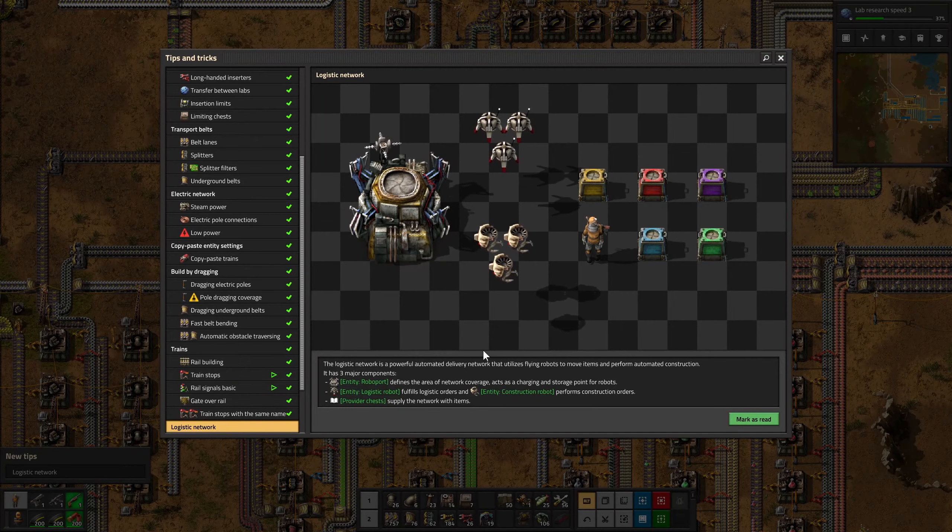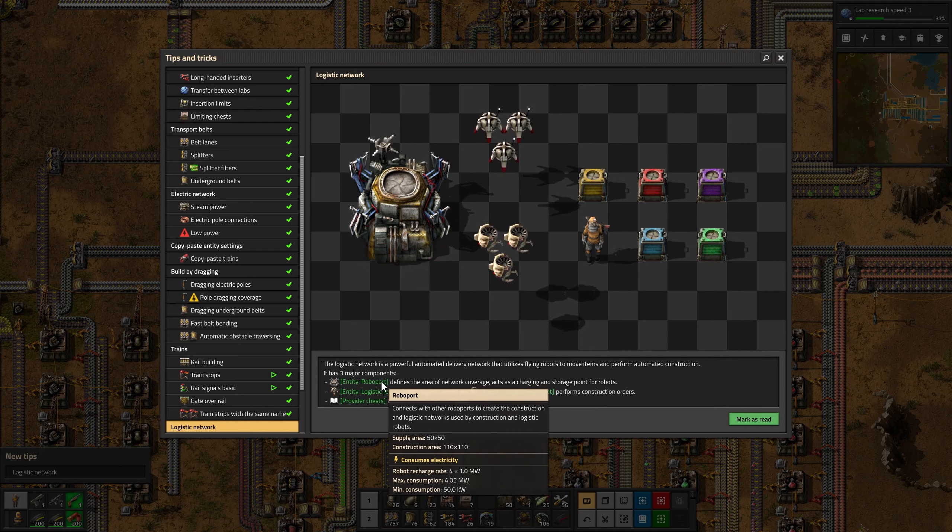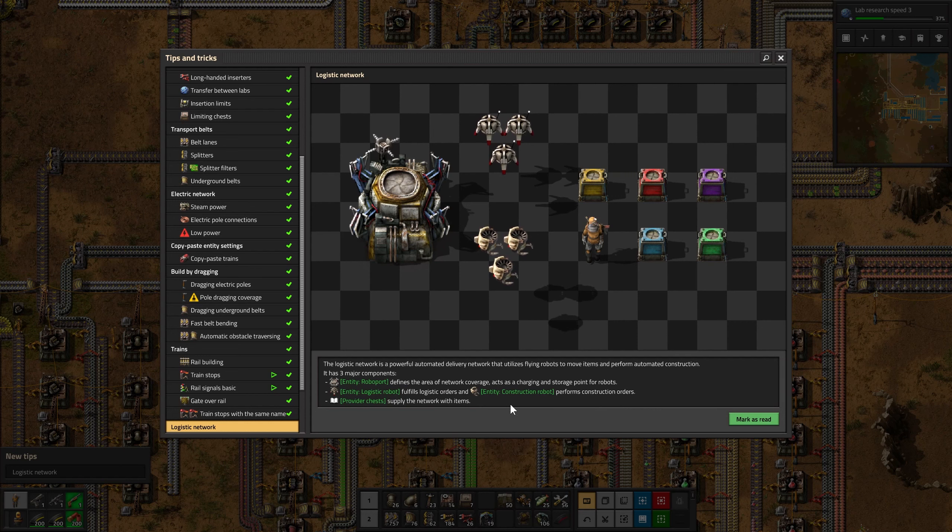What is this logistic network? The logistic network is a powerful automated delivery network that utilizes flying robots to move items and perform automated construction. That is what we've been waiting for. It has three major components: the roboport defines the area of network coverage and acts as a charging and storage point for robots. Logistic robots fulfill logistic orders, and construction robots perform construction orders.